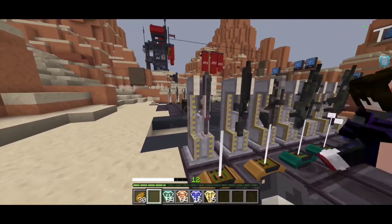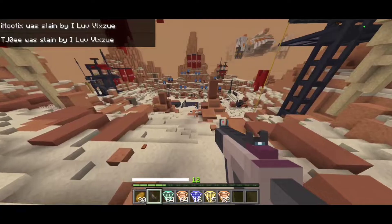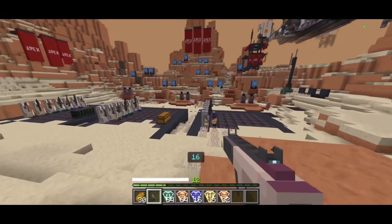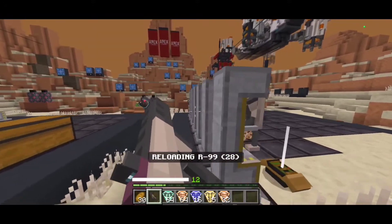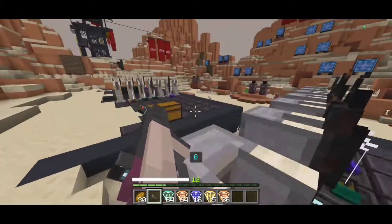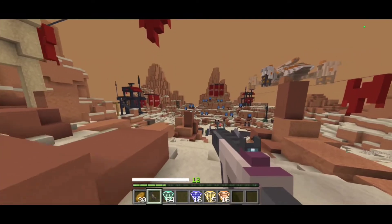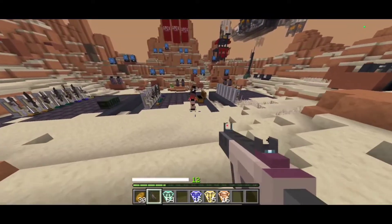The most iconic weapon of course is the R99. The best way to show these weapons in action is to just shoot Kujo. So if you hold down the right side — if you're on mobile — it actually aims down sight and shoots. We got each other right there. Yeah, the guns are a bit buggy, but considering it's Minecraft Bedrock, it works.